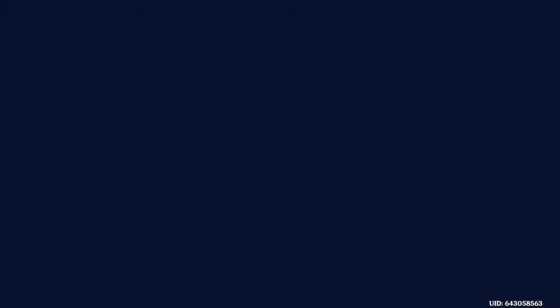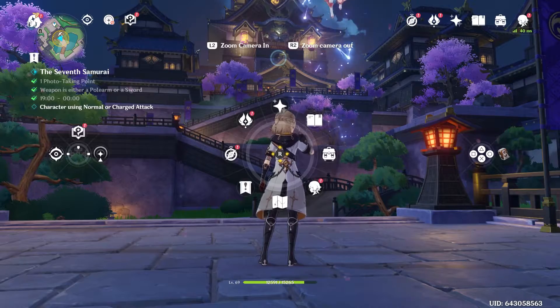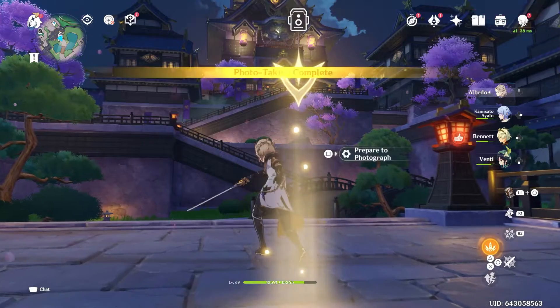This one, you just get a polearm user or a sword user, go to Inazuma City, change the time, look at the castle, do a normal attack, you're done.